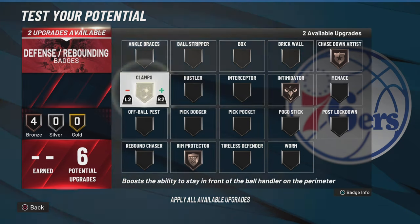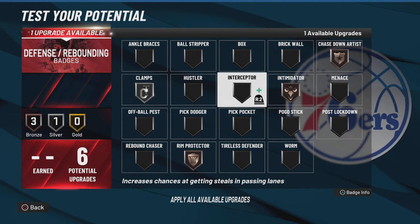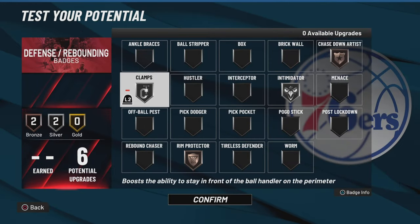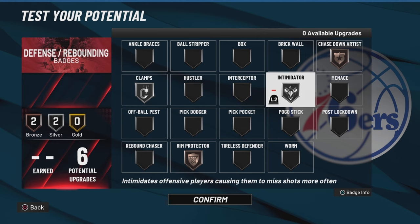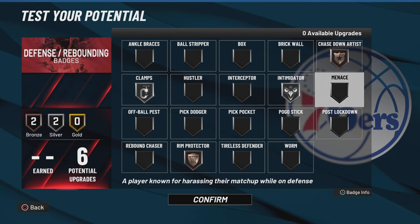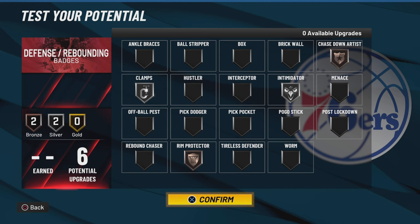You get Rim Protector on this build. For defense I'll probably put Silver Intimidator. I rarely run Clamps over silver — even on a defensive build I don't run Clamps over silver. This build is a shooting guard so I don't know how many good offensive players you'll be guarding at the two or three position, but these are the badges I would run.